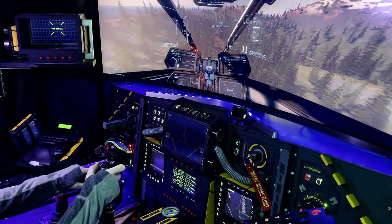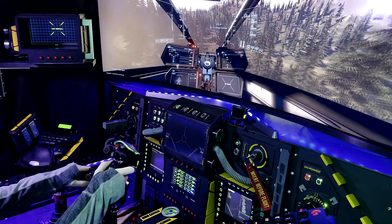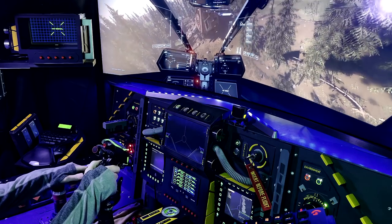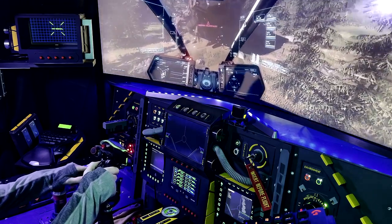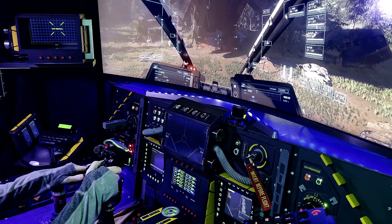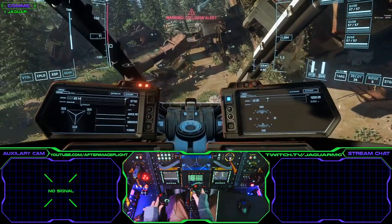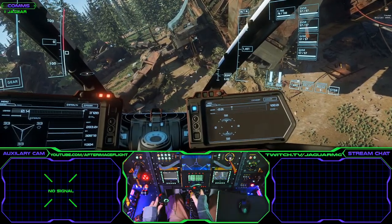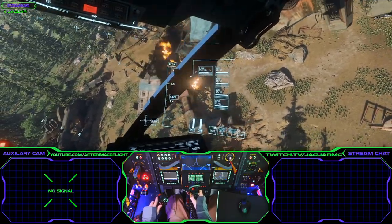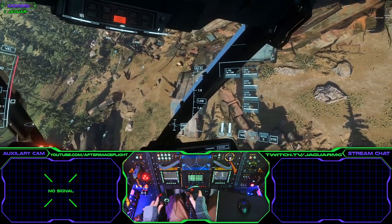So this is the crash site. Lots of trees around here, so we need to be a little bit careful. We'll add some zoom, see if we can see anything. I see a guy right there — we're going to blow him away. There's another guy down there. Let's see if we can hit him with the explosive rounds and the gimbal. He fell down — you can see him dead there.